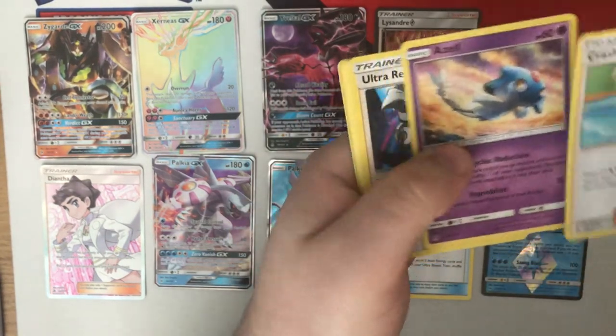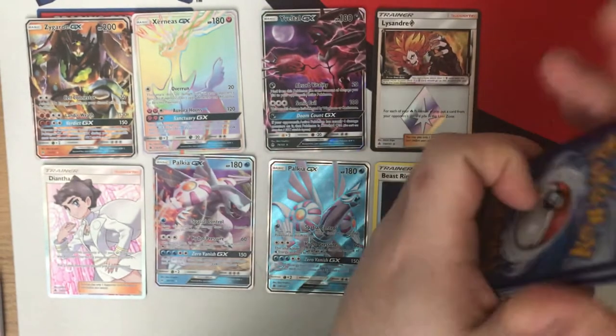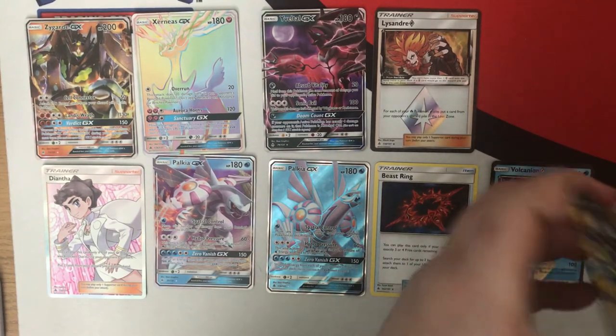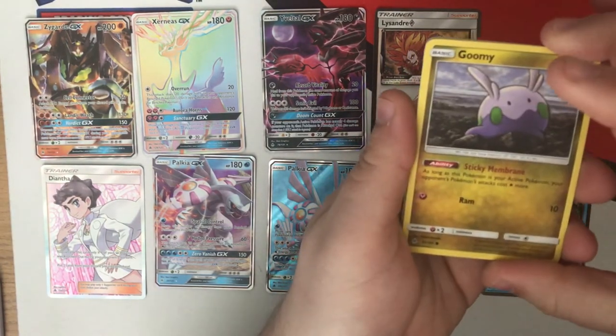Pack thirty-five — Crasher Wake, awesome. Ultra Recon Squad, also awesome. And Sylveon — Sylveon loves me today, I don't know why. Maybe someone's telling me I should build a Sylveon deck. Pre-release MVP Goomy — always puts a smile on my face to see this guy.